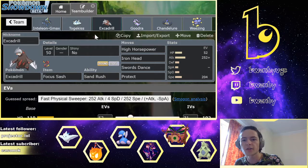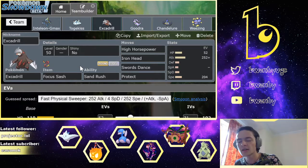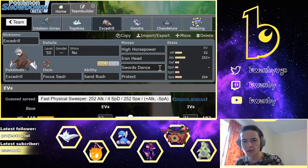Excadrill is a standard Focus Sash set. Not Mold Breaker because there's no real point — he doesn't have any Pokémon with Levitate or abilities I need to ignore, so I went Sand Rush instead. I'm running Swords Dance over Rock Slide because nothing on his team takes more damage from Rock Slide than from one of Excadrill's STAB moves, so there's just not really any point.